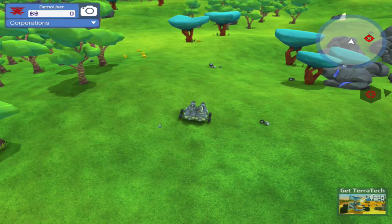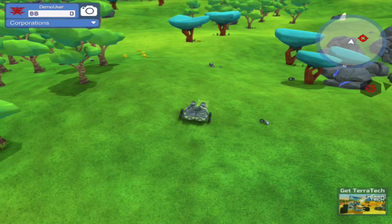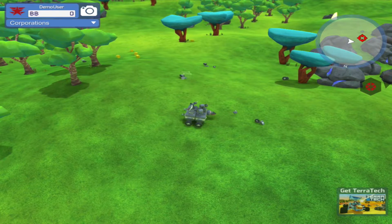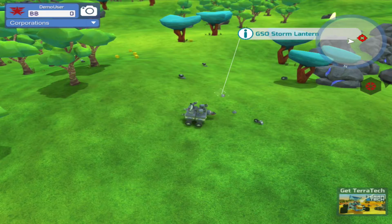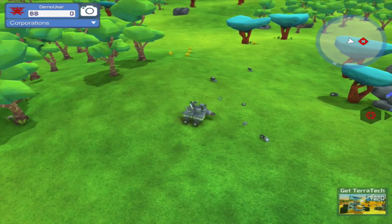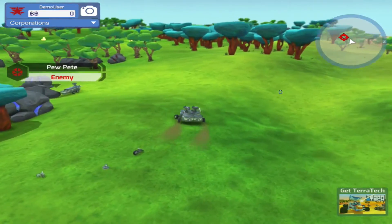My drill was somewhere over here — I'm not exactly sure where I dropped it or it fell off. Is this my drill? No, that is not my drill. Storm lantern — not my drill. Drilly drilly drill — where's my drill? I'm not seeing it, so maybe we should go find an enemy and possibly get another drill. Let's go fight.